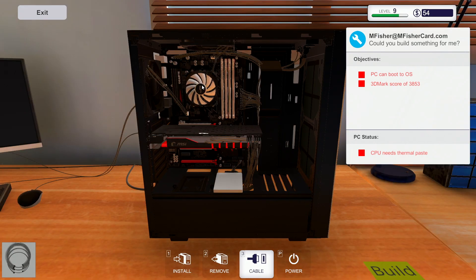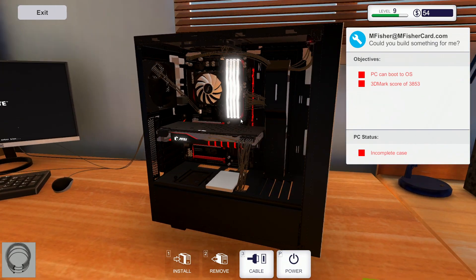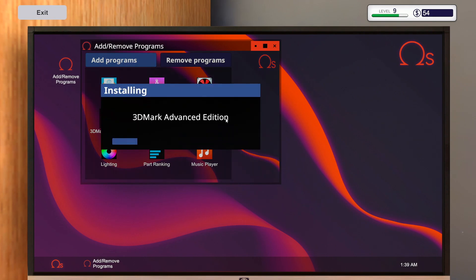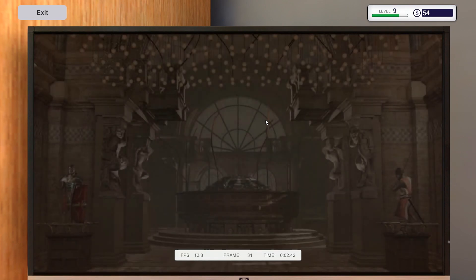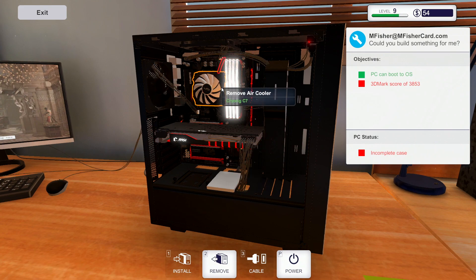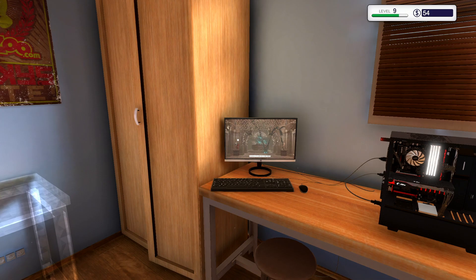Why do we need thermal paste again? I just had it on — oh, I forgot that if you go to sleep the game takes it off. All right, everything should be in there. I forgot Windows — let me install that. Now it's the moment of truth. We've got to hit up this benchmark and see if we meet the target score of 3853. He has one of the better graphics cards and a top mid-range processor. It's got 16 gigs of fast RAM — if it goes right, we get 1500 bucks.